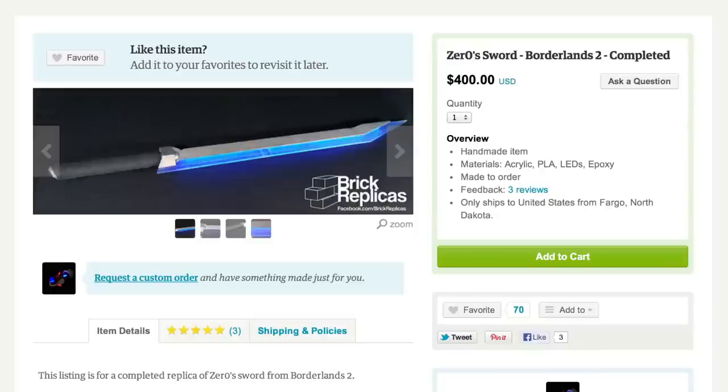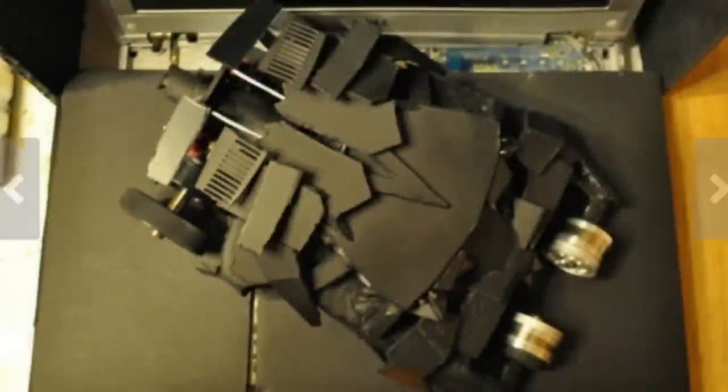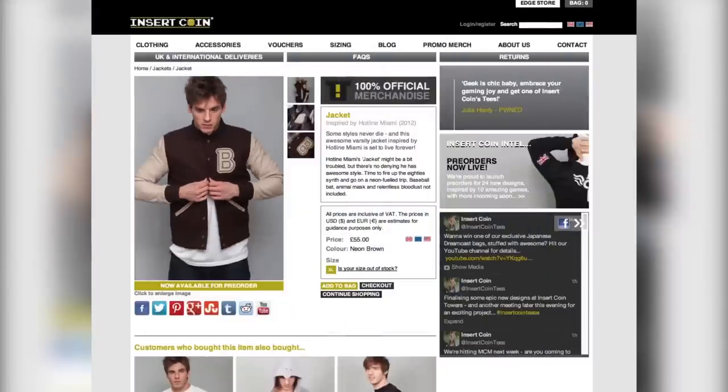Cut through that smoke with a Zero Sword replica from Borderlands 2, or just drive through it with Batman's Tumbler that's made out of parts from a PlayStation 2. Then throw on this awesome Hotline Miami Varsity jacket,